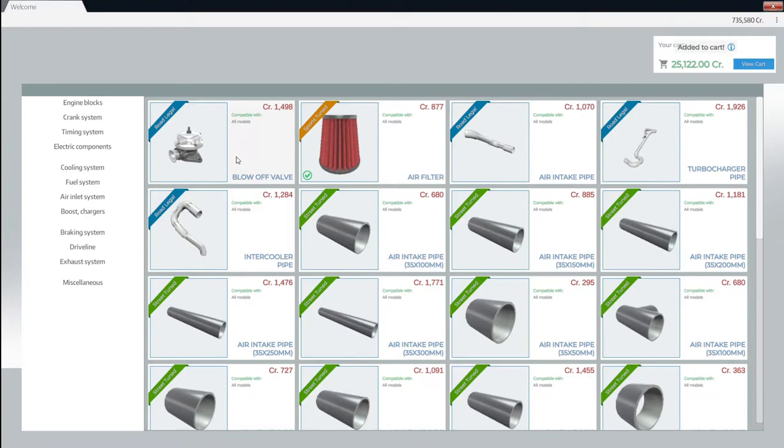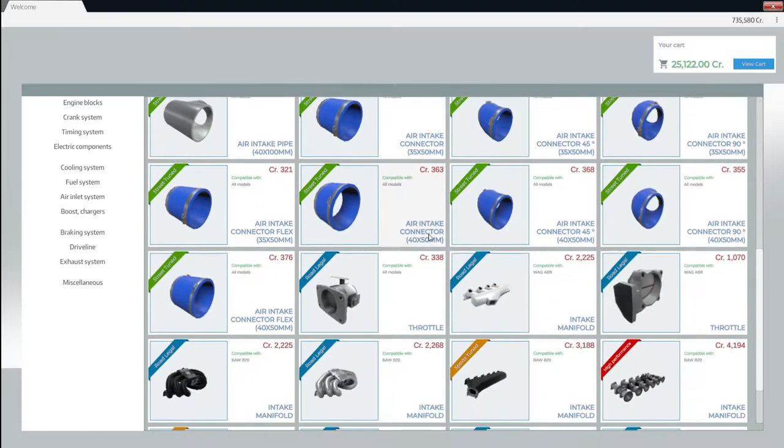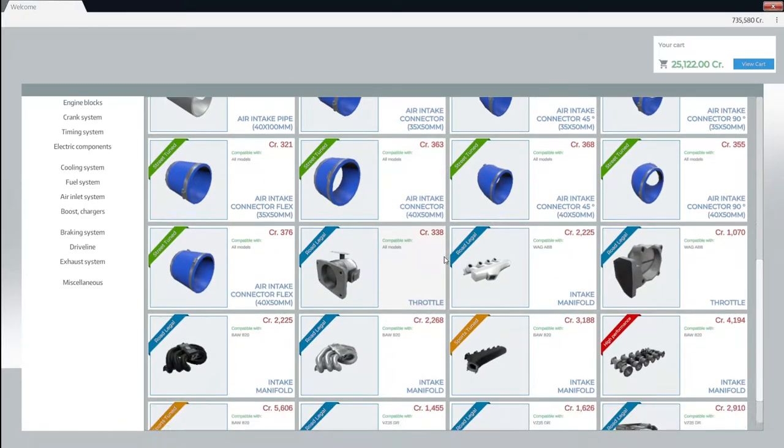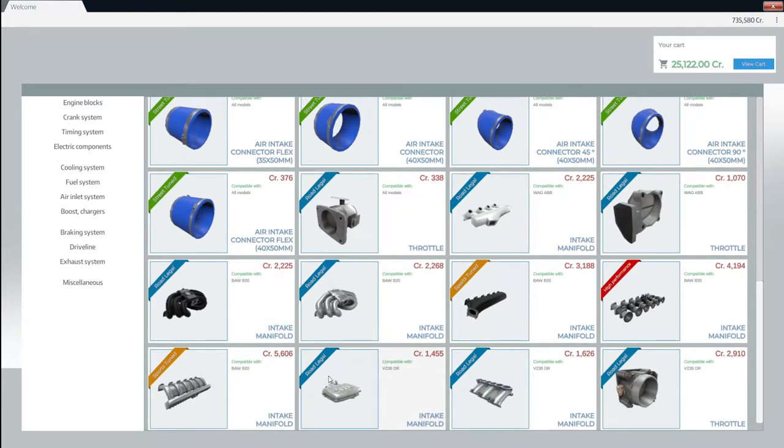We're just kind of like the engine though. Here's a lot of boost pipes. I don't know if this stuff is active yet where we have to build our own piping system. I will give it a try and see how it goes. We've got a few things over here. This is a normal intake manifold, and then obviously the throttle body. I don't think we need anything else here.